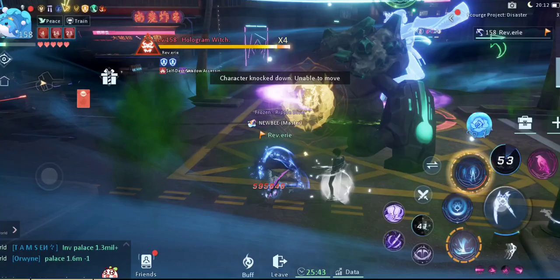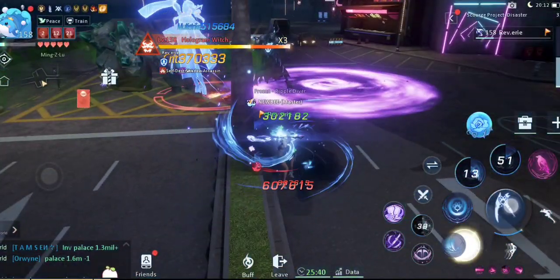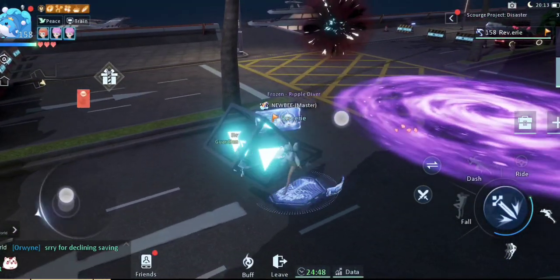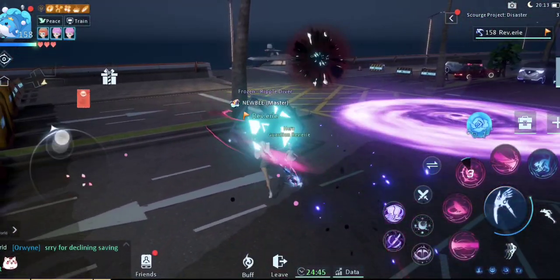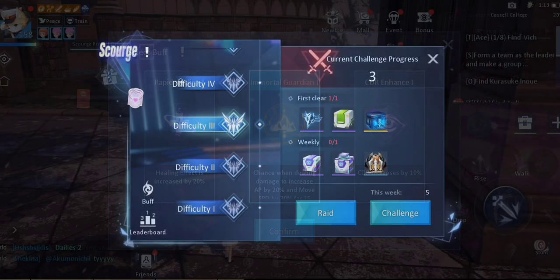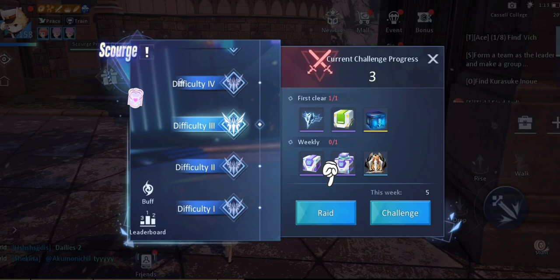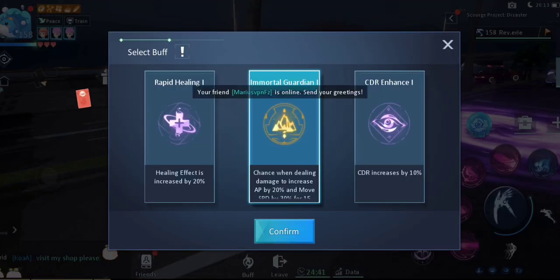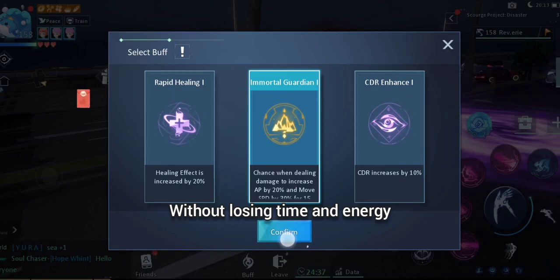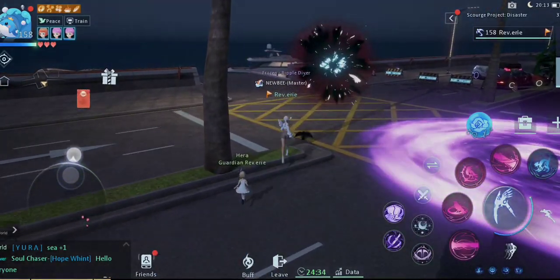Your attempts reset every Monday. If you do complete a difficulty, your attempts reset back to five for the next difficulty. This is where the raid function is most helpful — you can complete it in a couple of seconds without the risk of losing any attempts, life, or time.